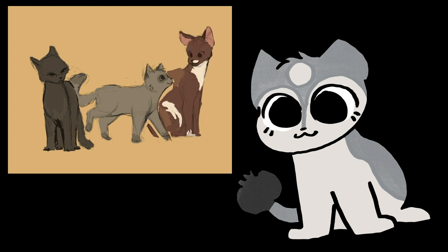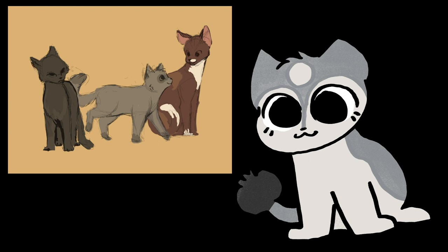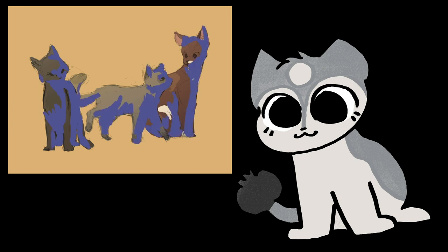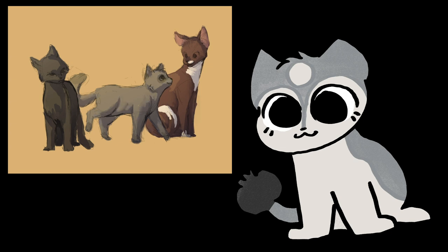Frostpaw, however, is like the sixth gray cat in a row, so I let the Warrior Cats website win and gave her a hint of something that kind of resembles point coloration. I also want to make her kind of chubby because I feel like it's wasted potential not to lean into that when we finally have a RiverClan protagonist. And then on the left we have Flamepaw. His most important trait is that he's not orange — in the books, he's entirely a black cat as far as the fur goes.